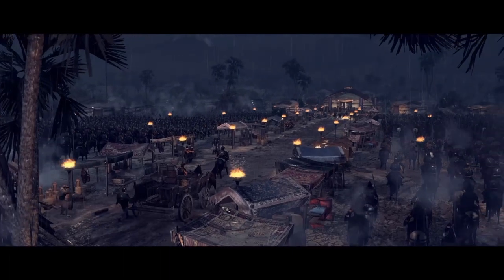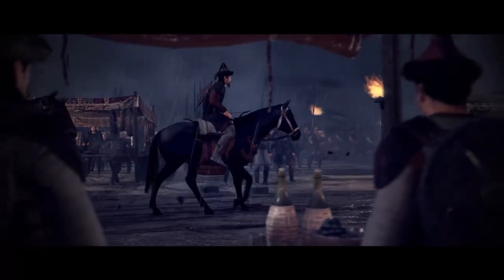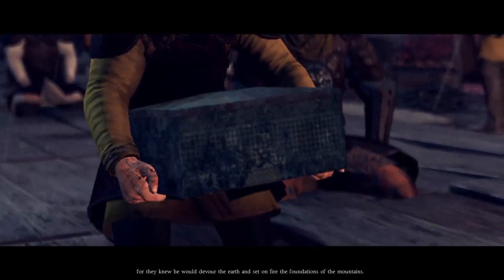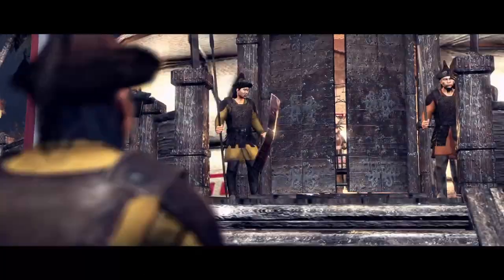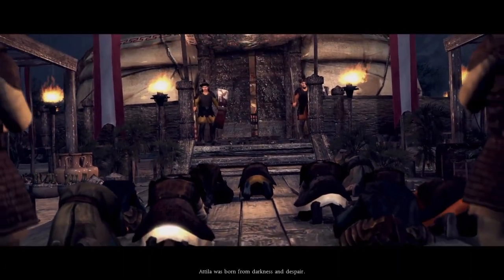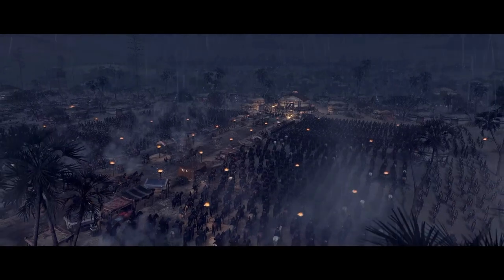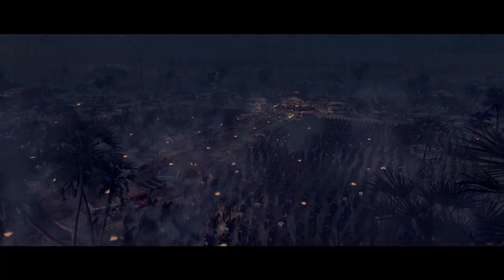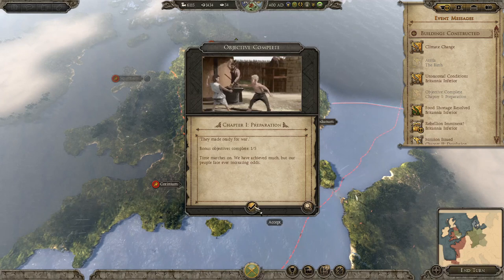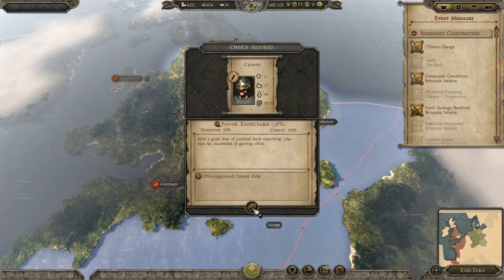The Attila birth cinematic plays: 'The world had fallen into shadow. The earth grew cold and the wind whispered of death. And I beheld a black horse and he that sat on him had a pair of scales in his hand.' Attila is born — all knelt before him, for they knew he would devour the earth. That killer was born from darkness and despair. He is here — my only true foe. We will deal with him when he comes of age.